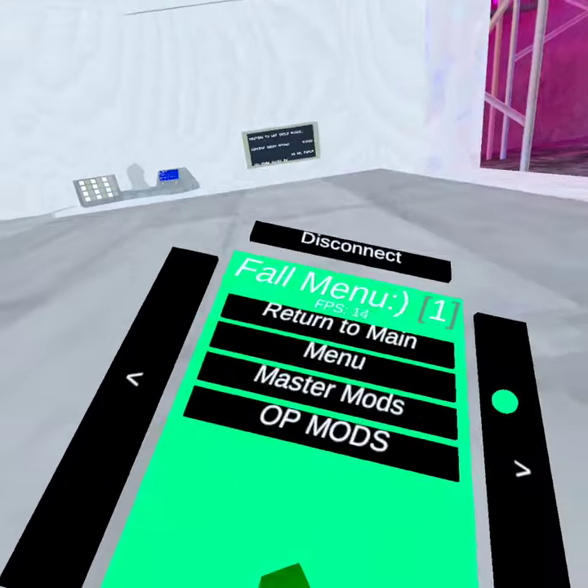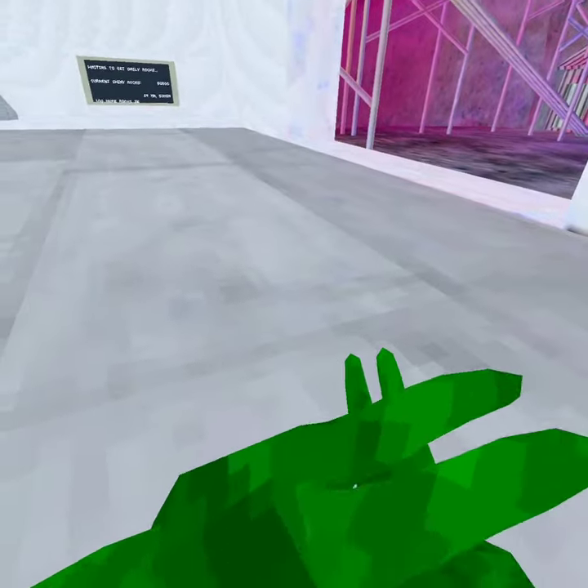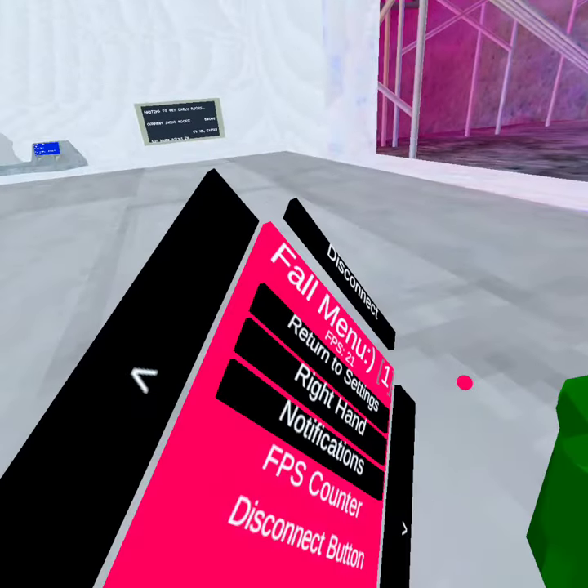First we have settings, menu settings. Right hand, right hand, notifications — we'll just turn notifications. FPS counter, it's just FPS counter. Disconnect button, just disconnect button.